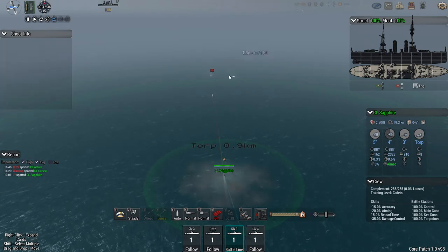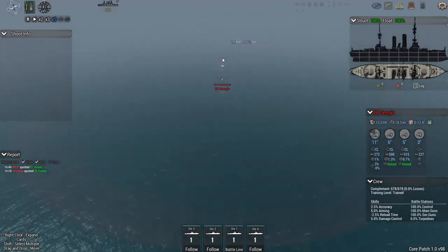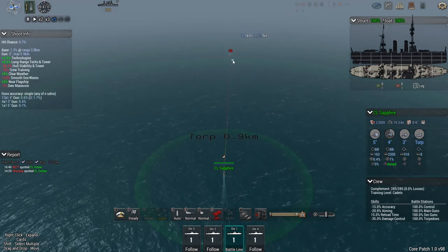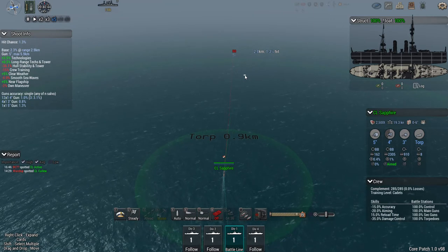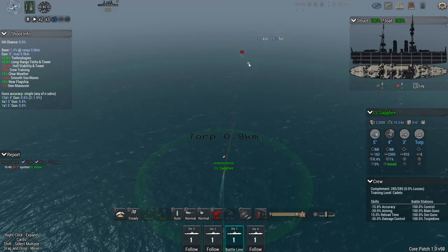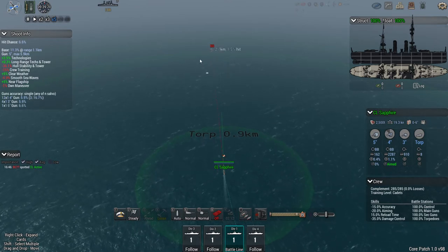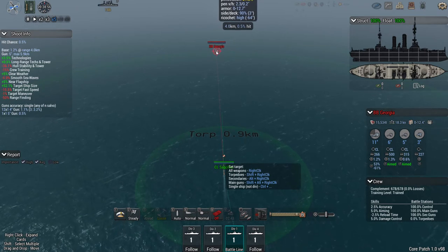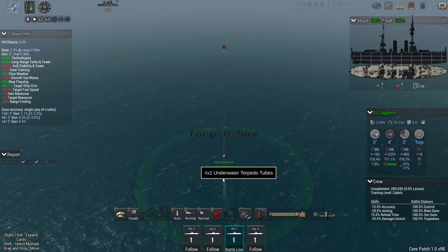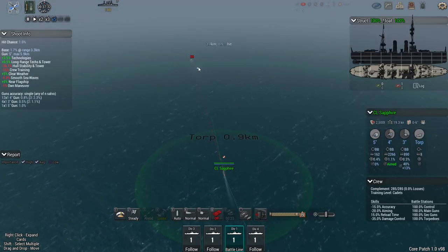With these underwater launchers, what you're going to want to do is get within 500 meters — keep them turned off until then. You could wait until you're even closer, but you get less time to react if you make a mistake. If the target is smaller, like a destroyer, speedboat, or light cruiser, you might need to get closer like 300 or 200 meters before you shoot, but when it's a battleship you should be fine with 500 meters.